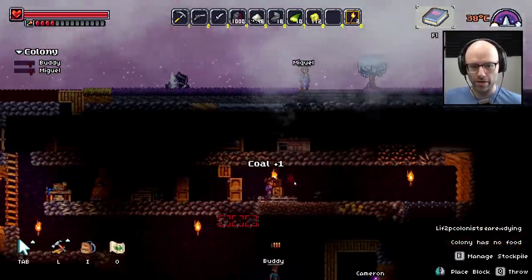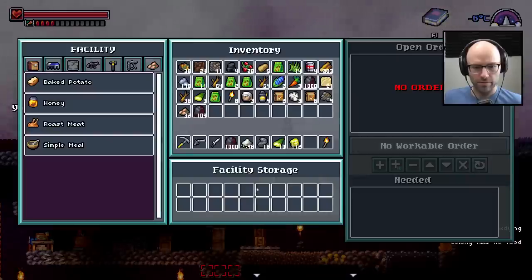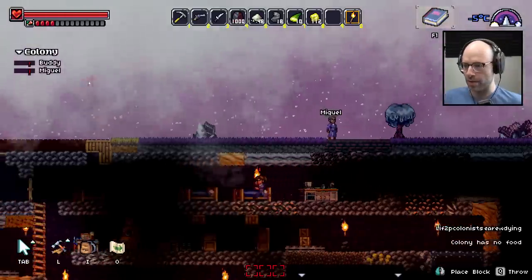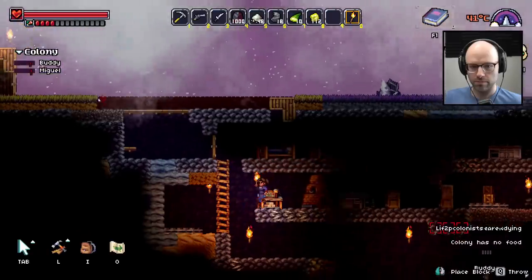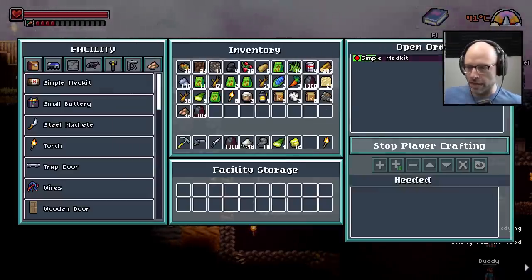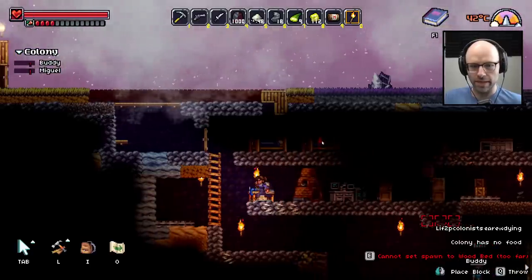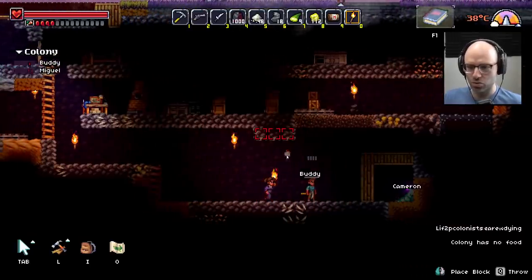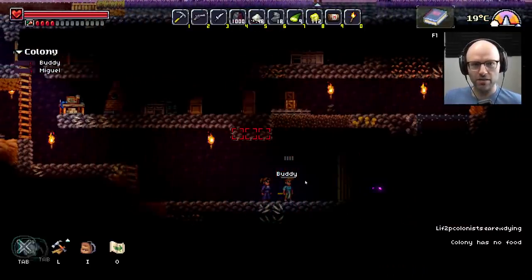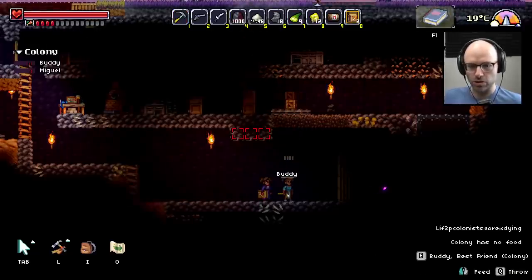He's reaching true despair. Let me use my kitchen to craft a medical kit. We can't do that yet. Let me use my workbench to craft a medical kit. Simple med kit — takes a minute. Miguel's chilling. Next step — Buddy, what's your problem? You're hungry? I gotta manage absolutely everybody? Why don't you get a life? Do something for yourself. There you go — I fed Buddy. He fell over and died. First medical kit goes to Buddy. Miguel has lived. How's Cameron doing?